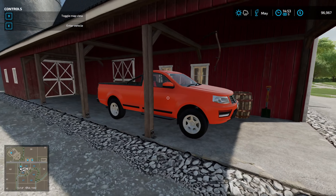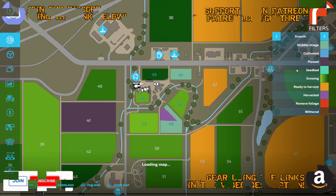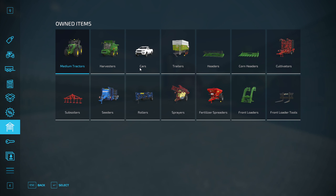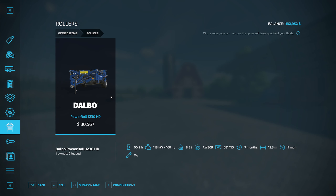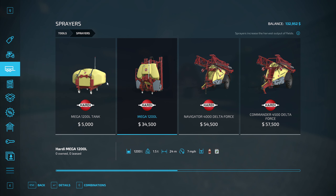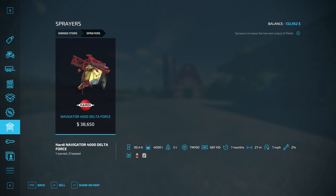I think we're going to go ahead and sell this truck — it's money that we spent and I'm not even using it to do anything. So let's go ahead and sell that. We'll go over to our owned items and our vehicles and sell that because we don't really need it. And then some of the other things I'd like to get rid of — I really like the other sprayer that I have. I have these two together and that's much easier to use, so let's go ahead and sell this sprayer back.